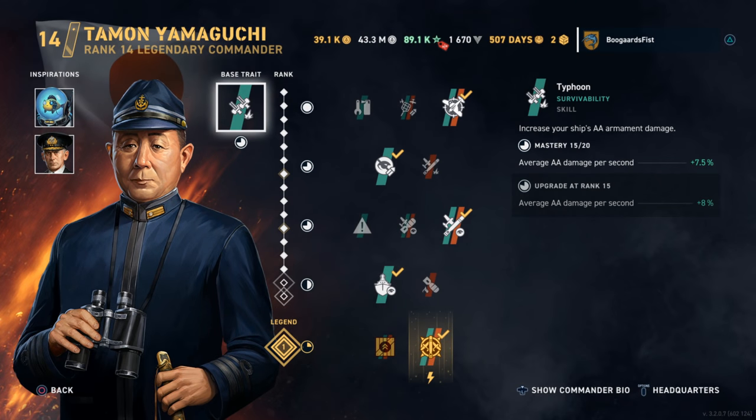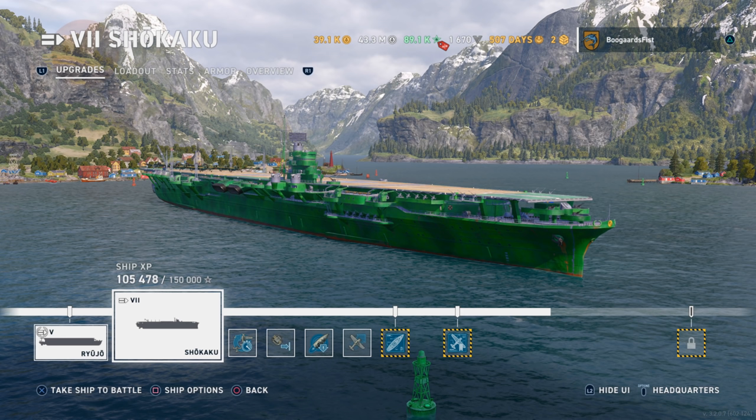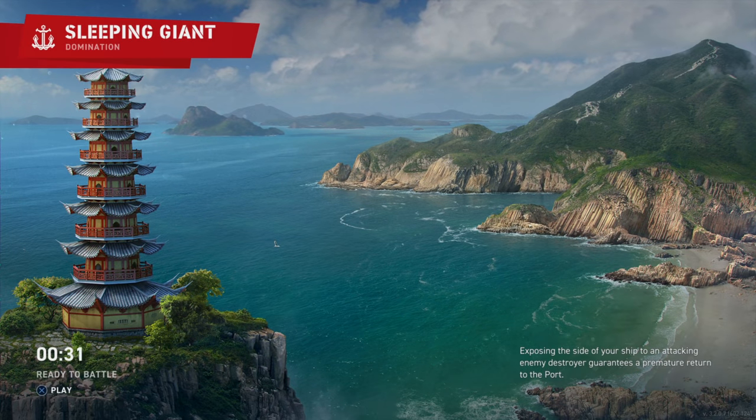Hey guys, Steve Blair. Today we got a look at the Shikaku Tier 7 Japanese aircraft carrier. What do we got going on with Yamaguchi? I got the fish head thing — that's the torpedo speed and Swirsky inspirations. Ship concealment for Swirsky. Sleeping Giants is the map.